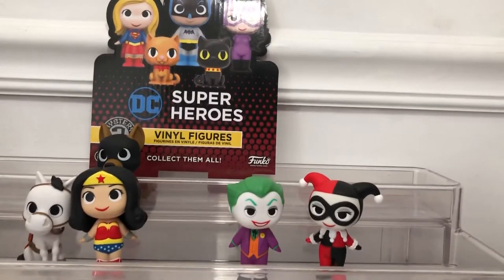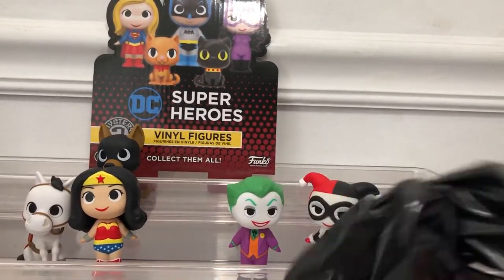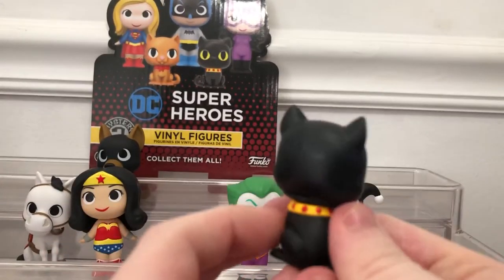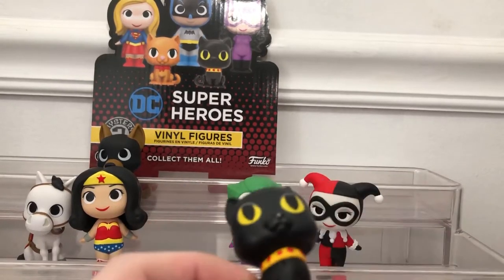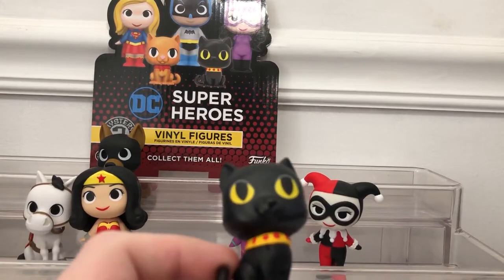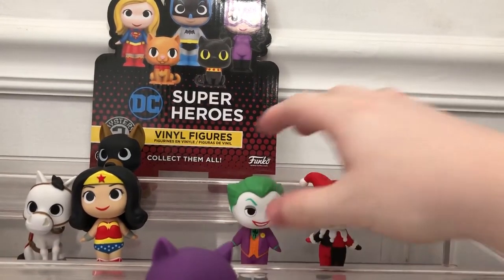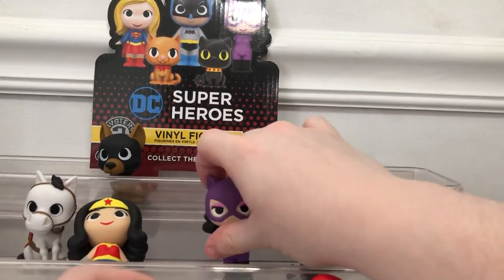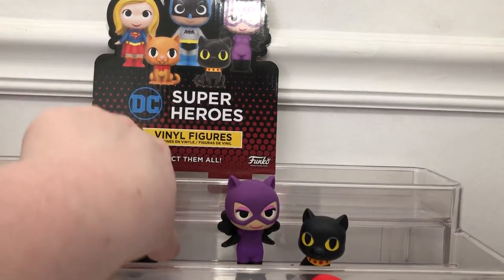Let me pull up our second box real quick. There are no 1-in-172s in this series, so not anything too insane this time. I think we got Catwoman's cat. That's amazing so far, no dupes. It's a 1-in-24 also. Let's move Catwoman up here. We got two pets so far - two buddy duos, if you want to call them that.